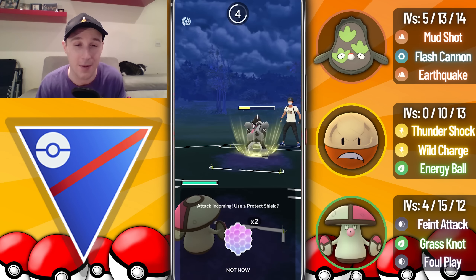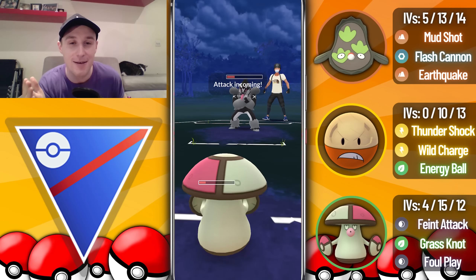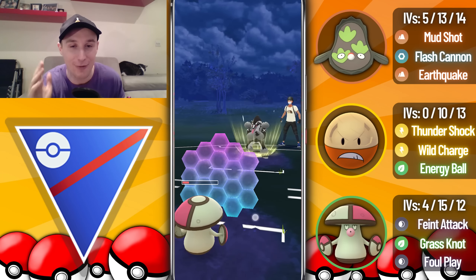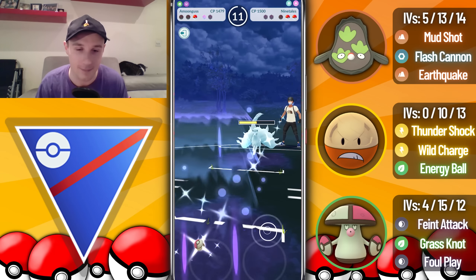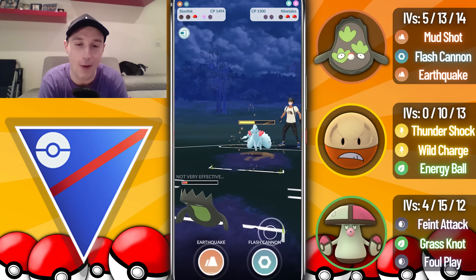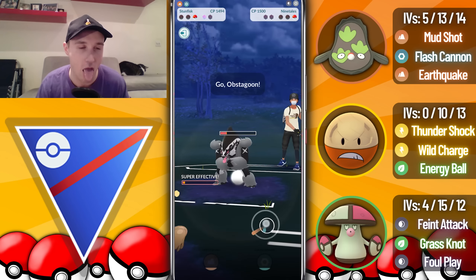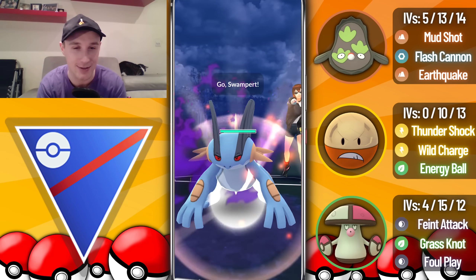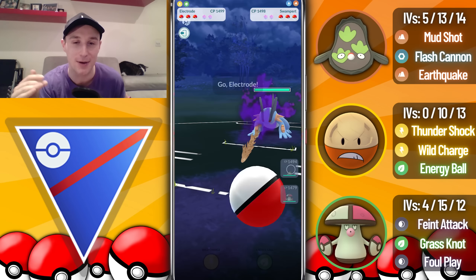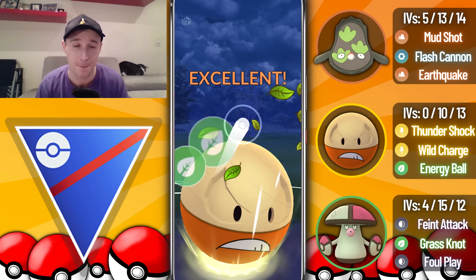I let a move go through expecting we'll tank it fine — but they go for Hyper Beam. They're running Obstruct and Hyper Beam — what an incredible moveset, it completely takes me off guard. I throw and they catch the move onto the Ninetales. This opponent has me on strings. This is a matchup where if I'd had Rockslide I might have gotten back-to-back Rockslides to take them out. Very well played by that opponent — and you do get rewarded for running a spicy moveset because I just could not see that coming whatsoever.